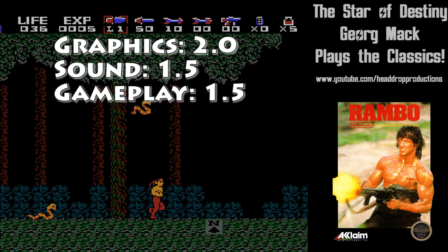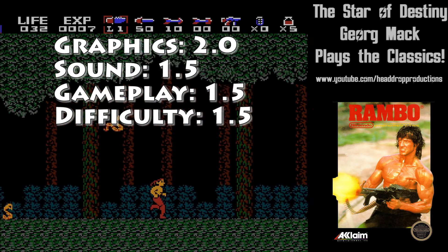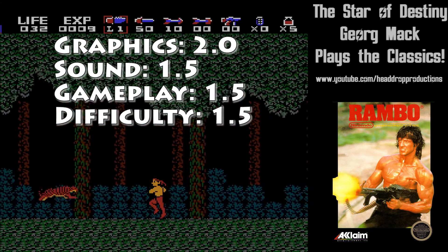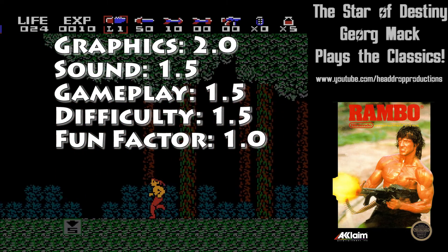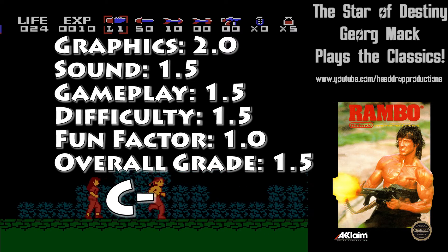I should be attacking from the shadows. Difficulty gets a 1.5. These enemies are taking too much damage from Rambo — they should be dying one hit from anything. Fun Factor gets a 1.0. I was much more frustrated than enjoying myself. Overall, Rambo earns a 1.5 and gets a C-.